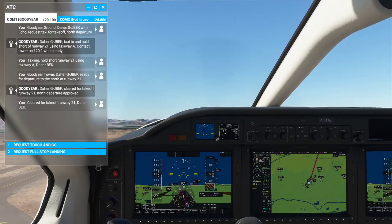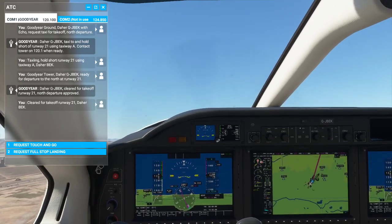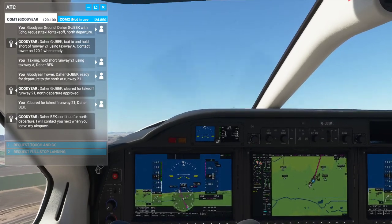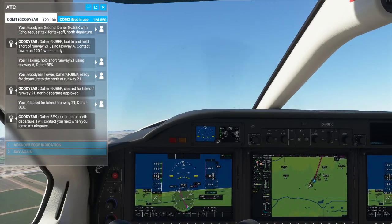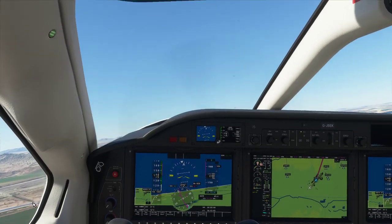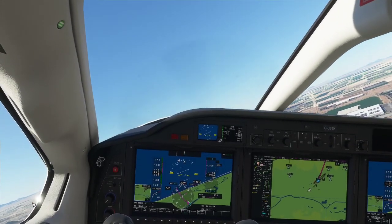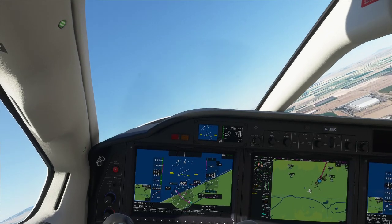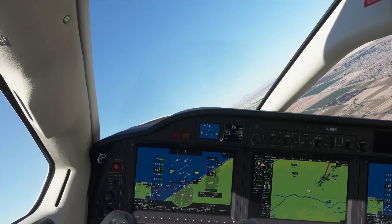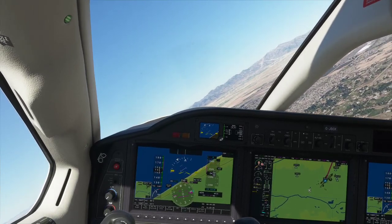Gear up, flaps up. Let's get a 10-degree climb, couple of thousand feet, then begin our turn to the right. ATC confirms: Golf Juliet Bravo Echo Kilo, continue for north departure. When they say north departure, they mean departure from the controlled airspace to the north. So we're making our right-hand turn.